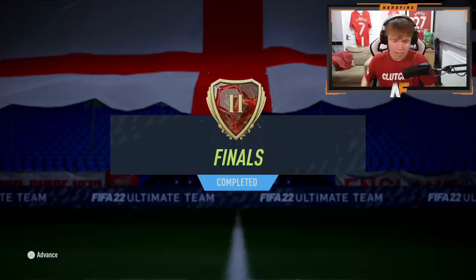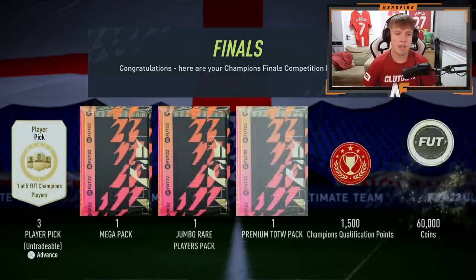Today we'll open my icon pack and maybe another one with a stat reveal since it's the first icon pack and I'm nervous about getting shafted. Let me know in the comments who you got. You'll also see my FUT Champs rewards and at the end we'll do 10 of the brand new 78-plus player picks. Rank two FUT Champs rewards - three player picks out of five options, a mega pack, 100k pack, premium TOTW pack, 60,000 coins, and playoff points.